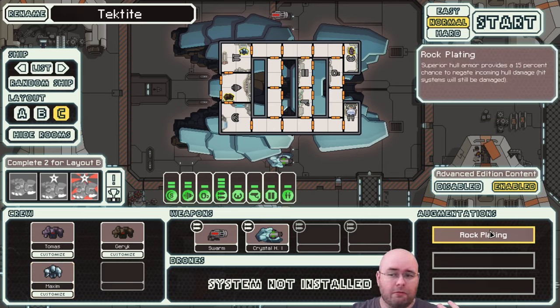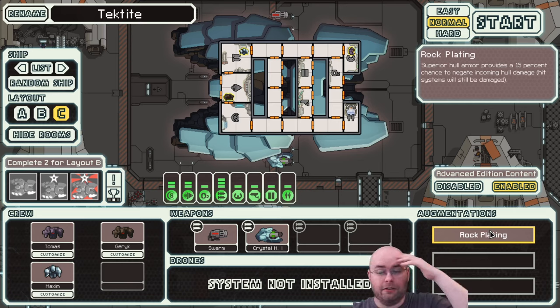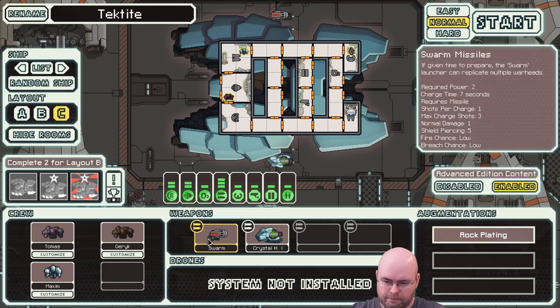Crystal's movement speed is reduced by 25% and max health is increased by 25%, so they're kind of like a rock light. Rock ships start with rock plating, which gives you a chance to negate incoming hull damage — it's 15%. For some reason I thought it was 50%. We have swarm missiles, which are not great, to put it mildly.